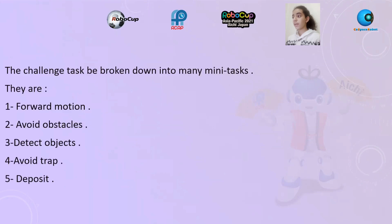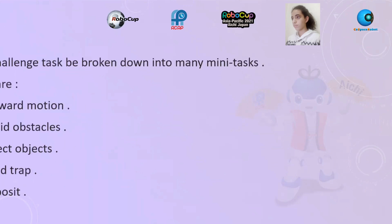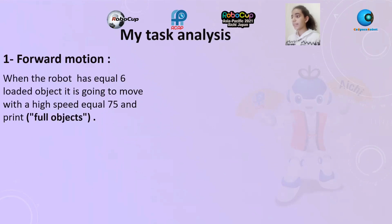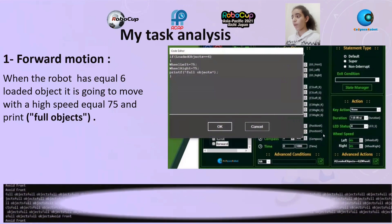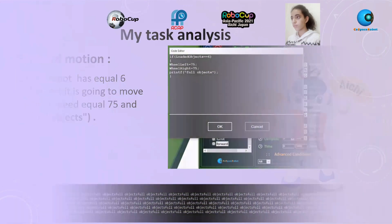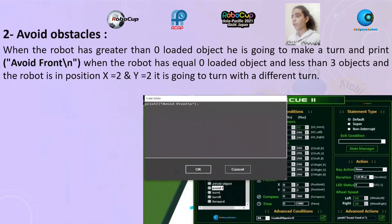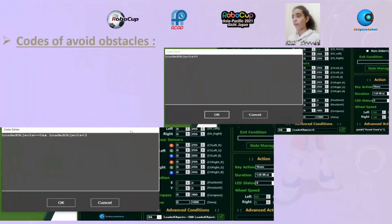The challenge task can be broken into many tasks: forward, avoid obstacles, detect objects, avoid trap, and deposit. Task analysis — Forward motion: when the robot has equal to 6 loaded objects, it is going to move with high speed equal to 75 and print full objects. Avoid obstacles: when the robot has greater than zero loaded objects, it is going to make a turn and print avoid front. When the robot has equal to zero and less than 3 loaded objects and is in position X and Y, it is going to turn with a different turn. Codes of avoid obstacles.